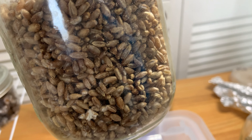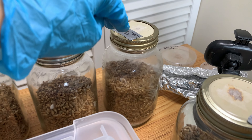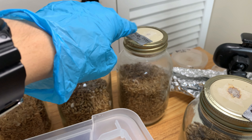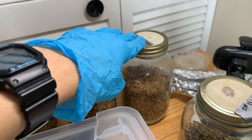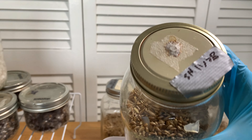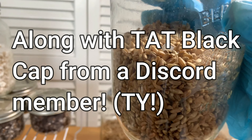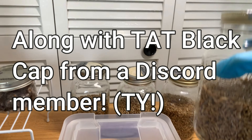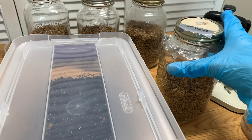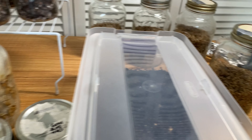My plan with these guys is to grain-to-grain inside my SAB into maybe four more jars, and that way I can spawn to a mini mono. This is a starry night strain I got from somebody — I finally put it to grain, and hopefully we can get some fruits. I might do a giveaway eventually, or a grow-along for patreon followers.